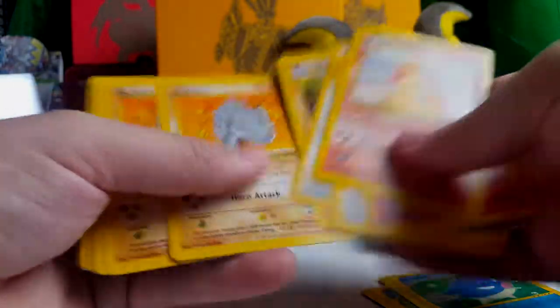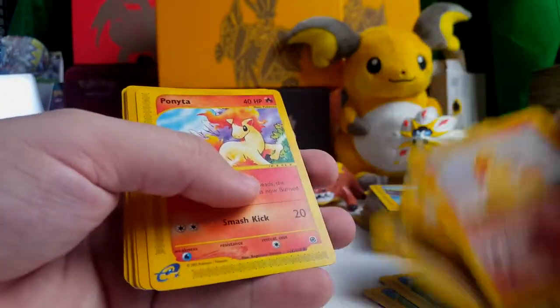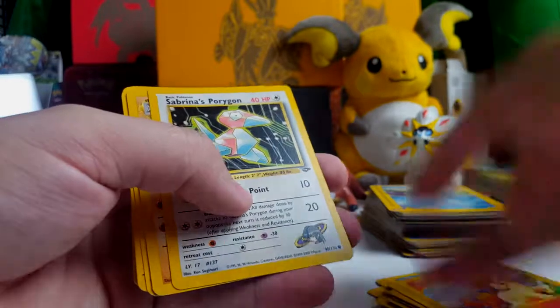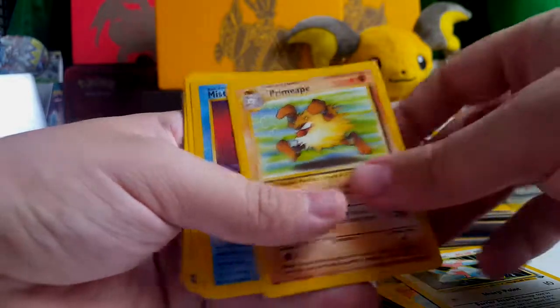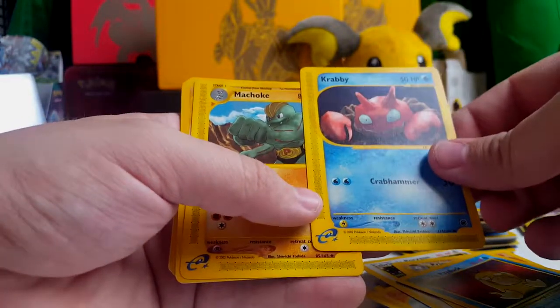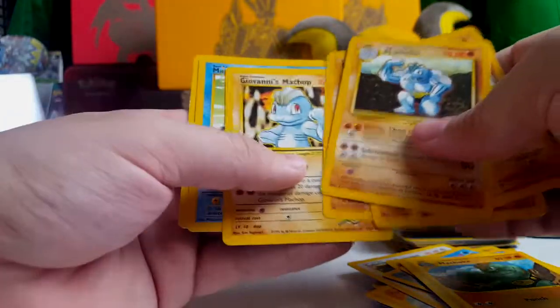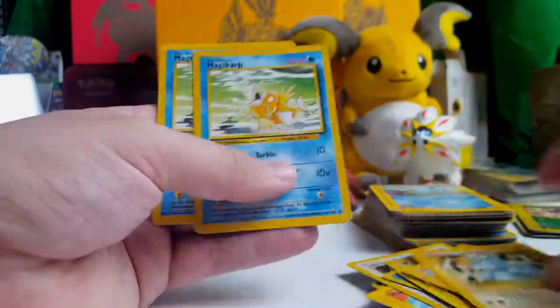So there's Rattatas. I'm just going through some of them here. Rhyhorn. Sandslash. Oh, there's another cool Ponyta. Oh look at that — Sabrina's Porygon. What the heck. The Primeape. Misty's Psyduck. Oh look at the Krabby — that's so cool. Machoke. Bunch of Machops. Giovanni's Machoke. I love those Gym Series cards. Man, this was definitely worth it.